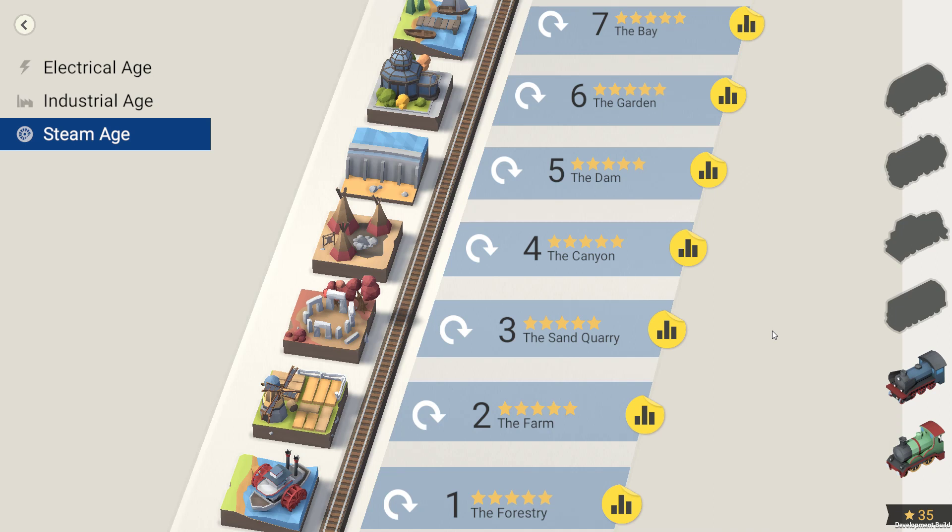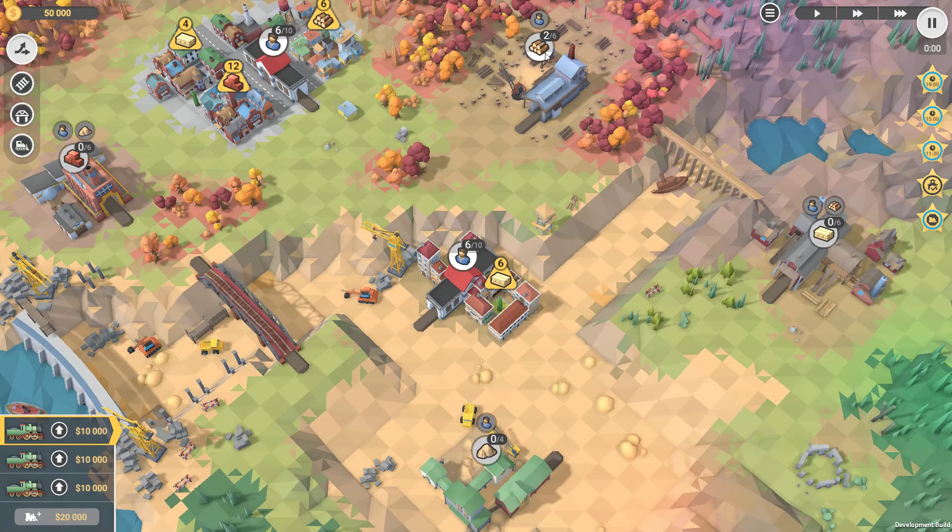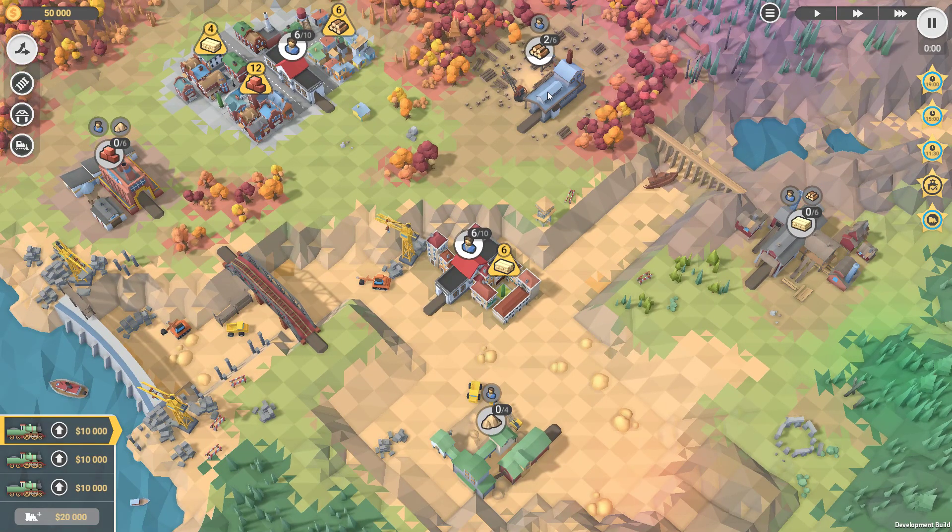The other achievement is 'Hare with an Espresso,' where you need to play the whole game through at 4x speed and still get 5 stars. We're going to do this on the Dam level for a very important reason — it is the lowest level in the game that has resources already sitting at a location.